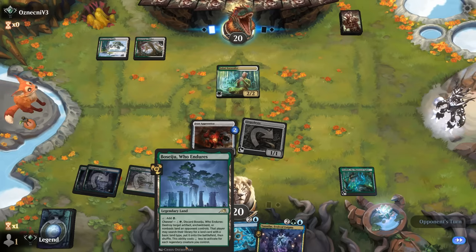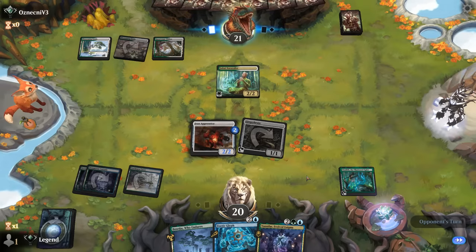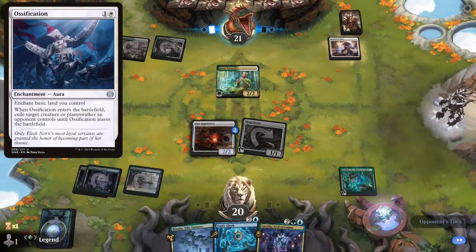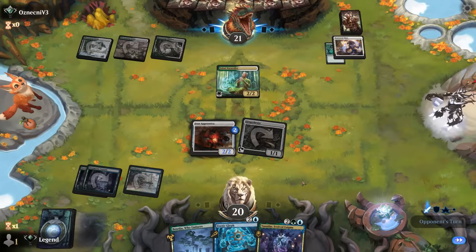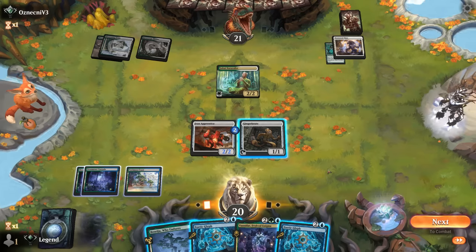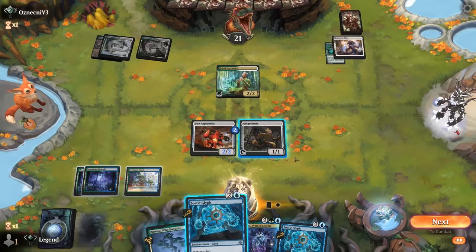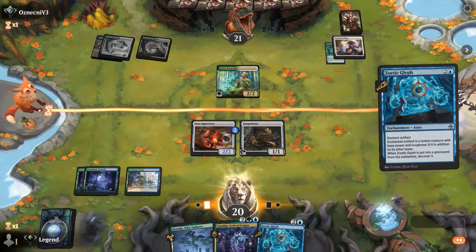If we draw a different land we can maybe hang on to Boseju — could be important removal for, let's say, an Ossification. For now Borrowed Time goes after Ozolith. How do we want to play this? Could just Zoetic Glyph and hang on to Boseju for a turn, or play Vanifar and give up on Ozolith and still make a decent attack. The concern is we're going to run out of artifacts to enchant with Zoetic Glyph if our opponent accepts a trade for Gingerbrute, so maybe it is just Zoetic Glyph here.